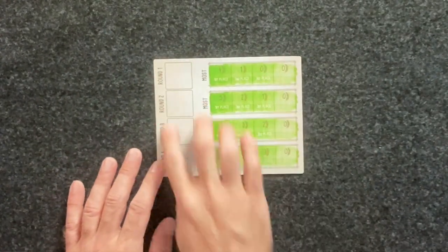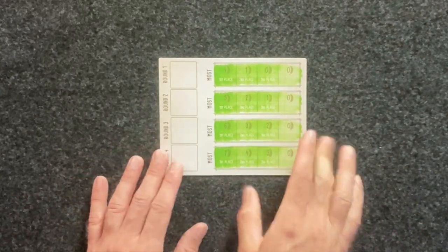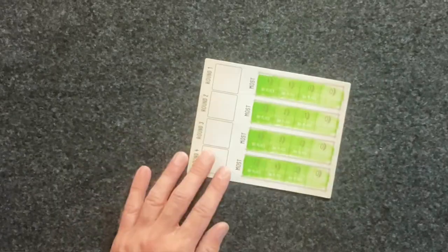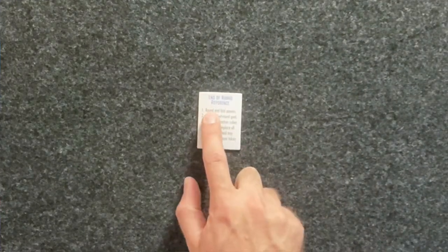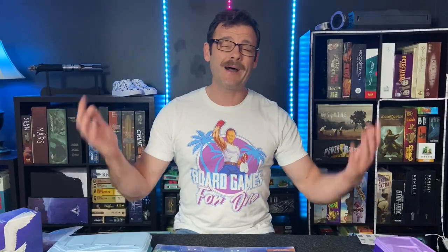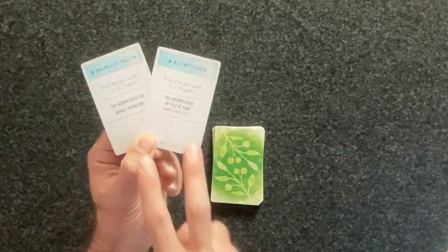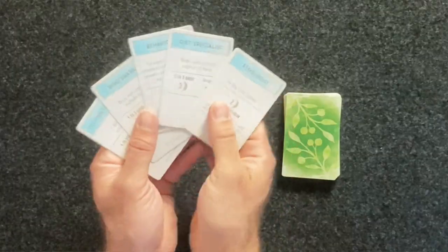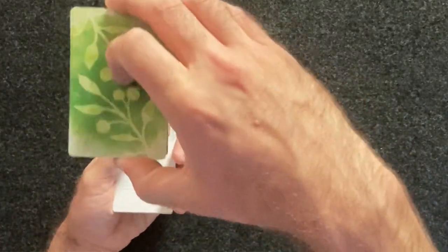Set up the game as normal. When you get to setting up the round card, it's recommended for the European expansion that you use the green side — the game doesn't work quite as well on the blue side. Also, you'll want to use the end-of-round reference that comes with the European expansion, as it reminds you to do round-end bird powers. If you need a reminder on how to set up the base game, check out my how-to-play Wingspan video. During setup, take the two Automa bonus cards — the ones that mention the Automa — and put them to the side. Take the remaining five European expansion bonus cards and shuffle them in with the base game deck.